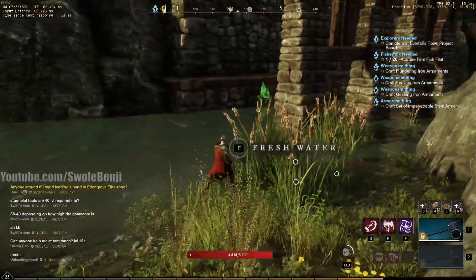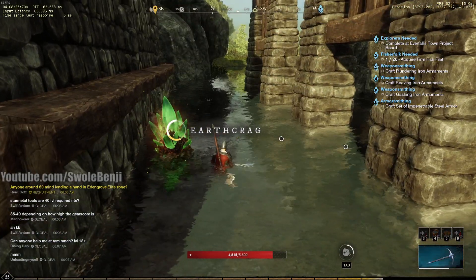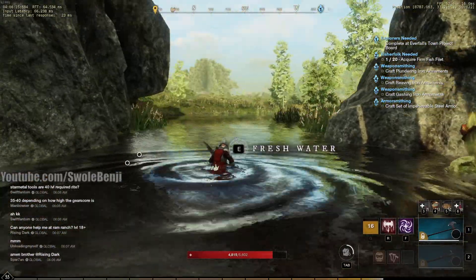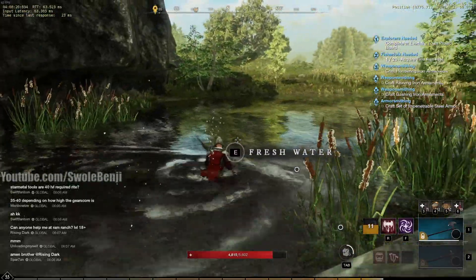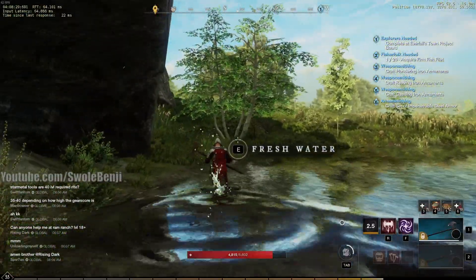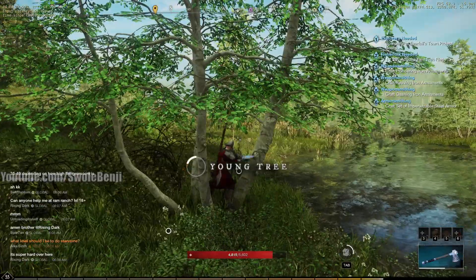I can do about half the river before my inventory completely fills up, mostly with wood, but you get tons and tons of motes along the way. Once you reach the Windsward areas off in the distance, you'll have the fire motes. You won't get air or soul motes — those are in different areas. So if you're looking for soul and air motes, this is not really the best route.